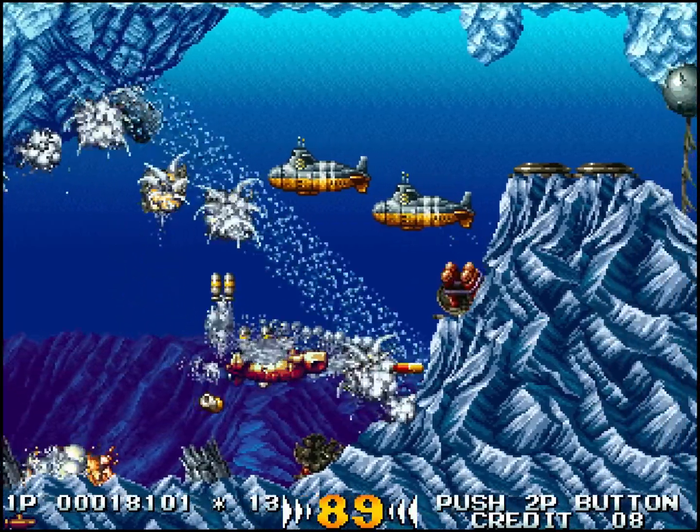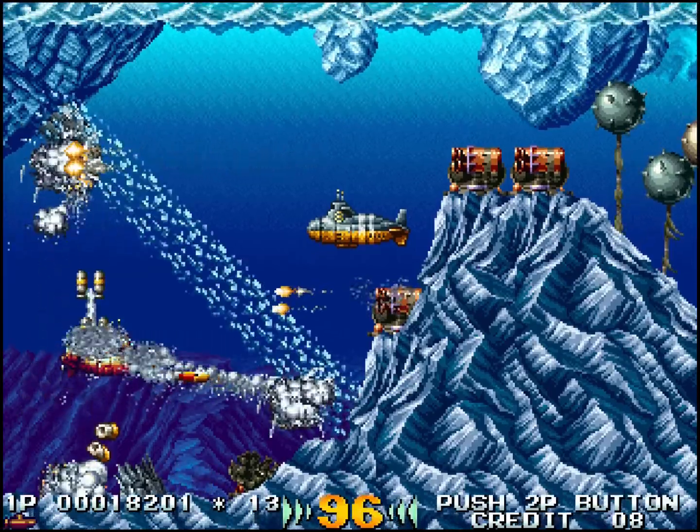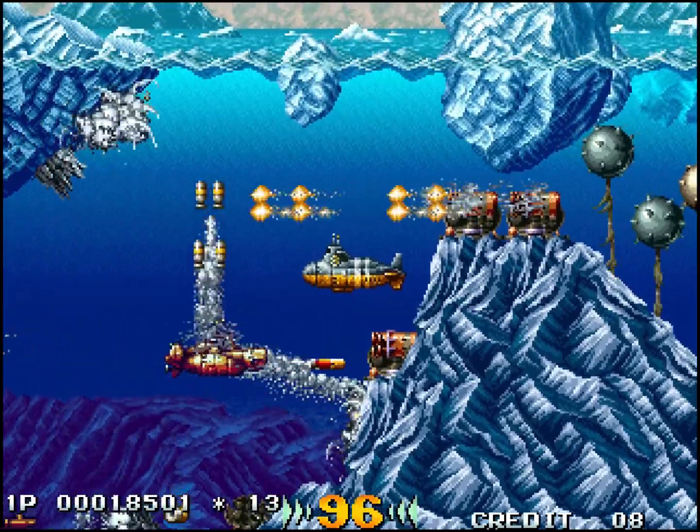On n'a pas d'autofire naturellement, il faut bourriner le bouton. Si on veut tirer, il faut bourriner le bouton. Vous voyez que le canon à glace nous fige, mais il ne nous tue pas. Par contre, les ennemis, eux, ne vont pas se gêner pour nous buter si on est gelé.